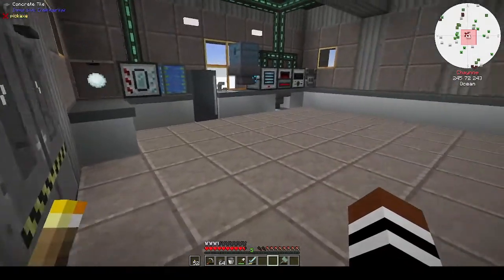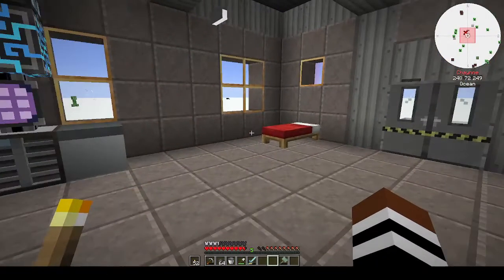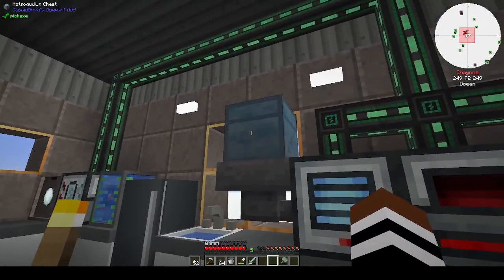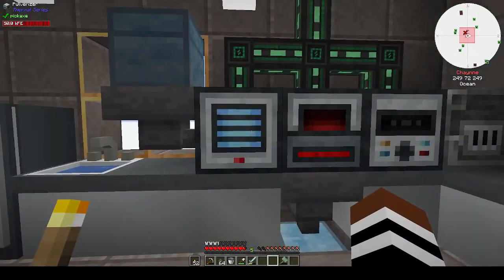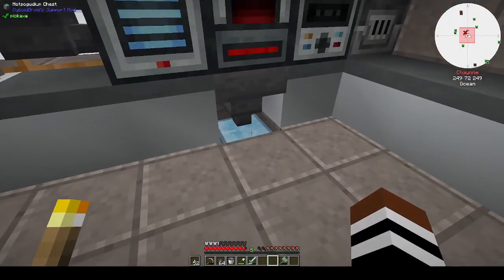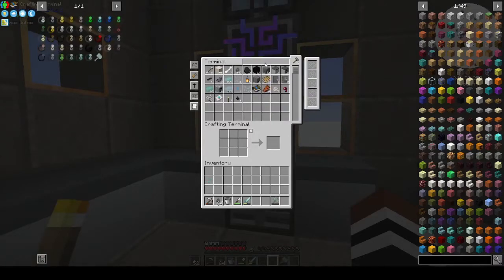Hi, this is Shane and welcome back to my channel. This is episode 2 of Cuboid Outpost. Between episodes I did a bit more automation: we have a chest, a Not-So-Goodium chest, a hopper going into the pulverizer, the pulverizer goes into the redstone furnace which I did last time, and then a hopper going from the furnace down into another Not-So-Goodium chest. To make the chest you need eight ingots.